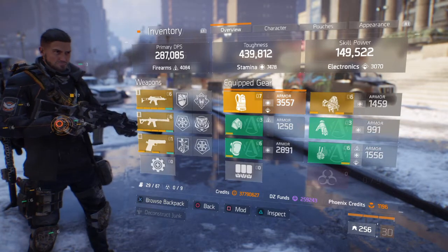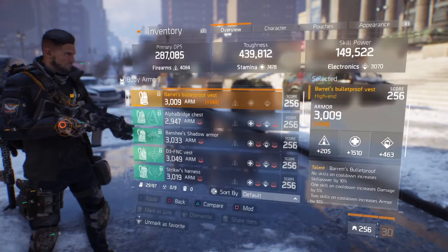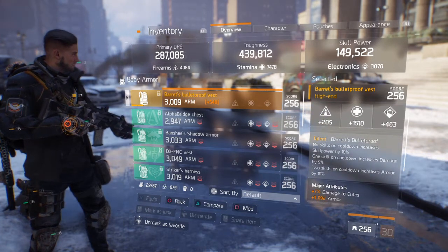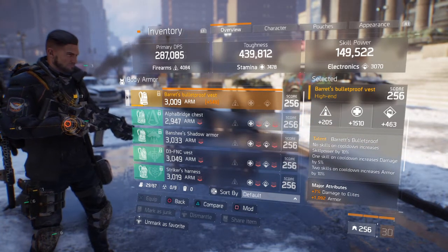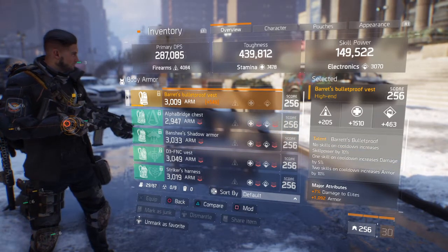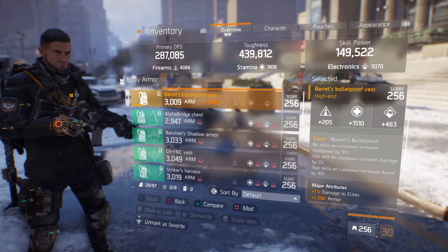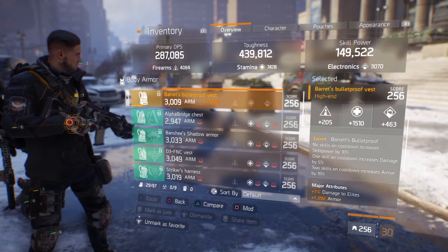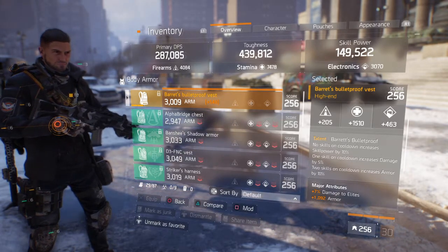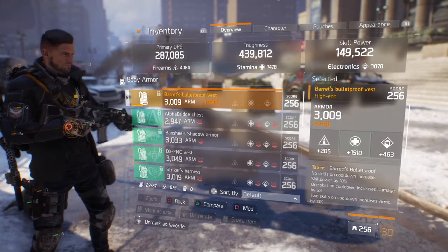Along with the Alpha Bridge pieces I have the Barret's Bulletproof Vest, which gives you: no skill on cooldown increases skill power by 10%, 1 skill on cooldown increases damage by 5%, and 2 skills on cooldown increases armour by 10% — so that's pretty handy. But sometimes this chest piece bugs out so it doesn't work all the time. It could be better if they fix it, but it works sometimes.